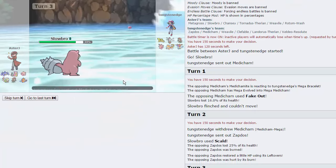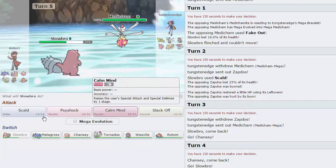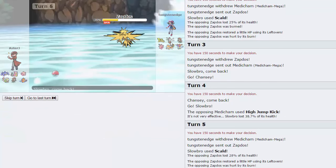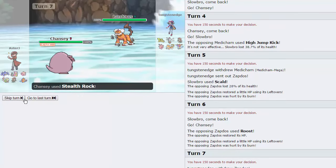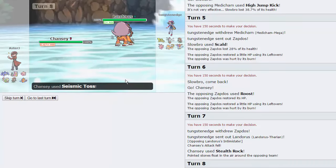I switch out into Chansey as he goes back into Medicham - I can switch right back out into Slowbro. He would need a double crit High Jump Kick to take me out. That High Jump Kick only does 39%. I throw off another Scald, and his Zapdos comes in, takes a Scald, takes burn damage, and now I can freely go back into Chansey. He can keep doubling if he wants to but will lose a lot of momentum. I throw out my Rocks and his Landorus comes in. He doesn't have hazard removal other than the Zapdos - very similar team to the one we just played. I want to scout what this Landorus is but don't want to lose my item. He goes for Swords Dance, so I Seismic Toss - and now I know that Weavile just smacks this thing.